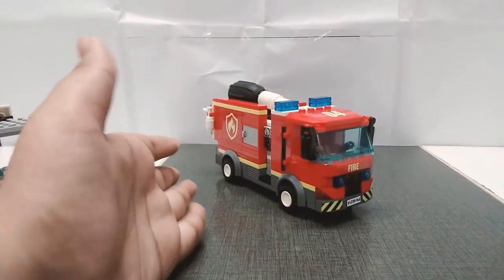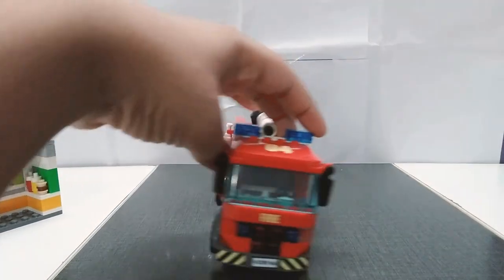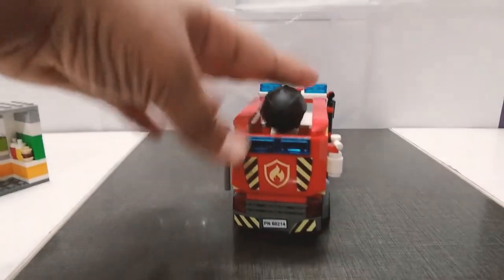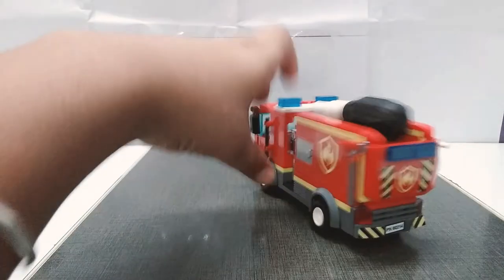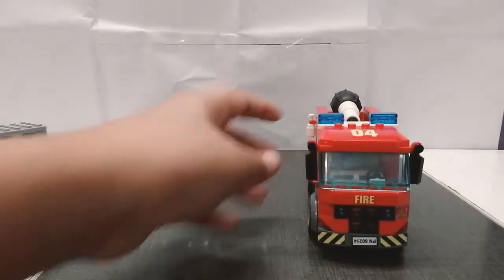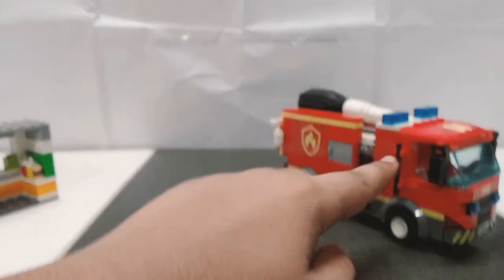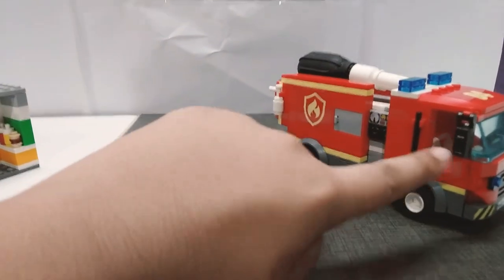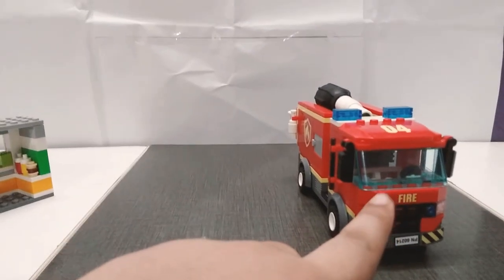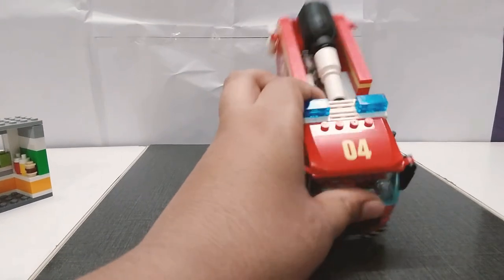The fire rescue truck — oh, pretty nice set. The main thing is it comes with multiple features and it's a lot of fun. It has a nice windshield. There are some small sliding doors, a nice front section, and the number on this truck is four — just four.